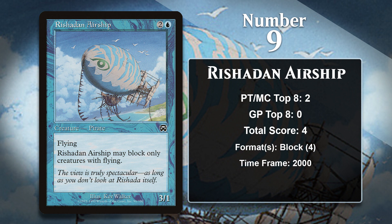At number 9, it is Rishad an Airship, one of only two pre-Ixalan Pirates to make the list. It actually has the same total score as Deadeye Tracker, but I gave it the advantage because it has more Pro Tour Top 8s. By today's standards, the Airship really does not look like much. A 3-mana 3/1 with flying that can only block flyers would be like a C-plus in Limited in today's game — a card you will always play, but not one you want to take super early, and not a card you would ever play in Constructed. But back in 2000, this was a lot better, especially in Masques block Constructed, a format dominated by the Rebels deck. Because very few Rebels flew, the Airship represented a real threat against them. It gained all of its points in the only two non-Rebel decks to Top 8 the block Pro Tour in New York in 2000, and it's never gained any points since then.